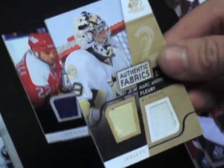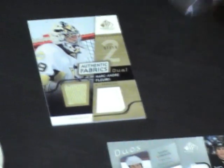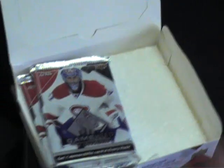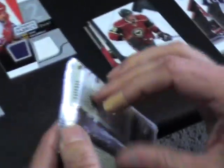Marc-Andre Fleury, gold dual jersey. And a rookie numbered to 999. I think they got some rookies to 99 — yeah, the short print versions. Those are nice.